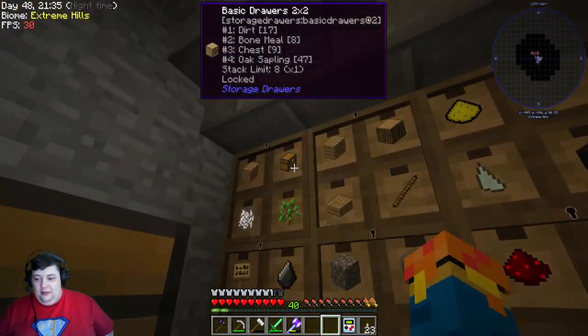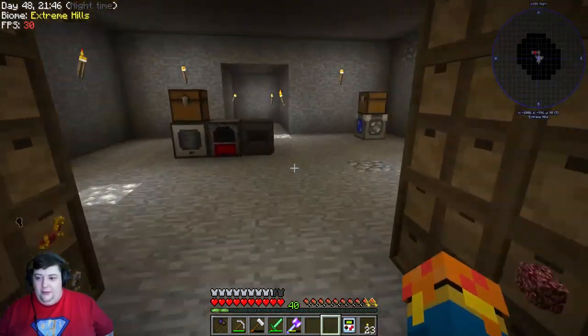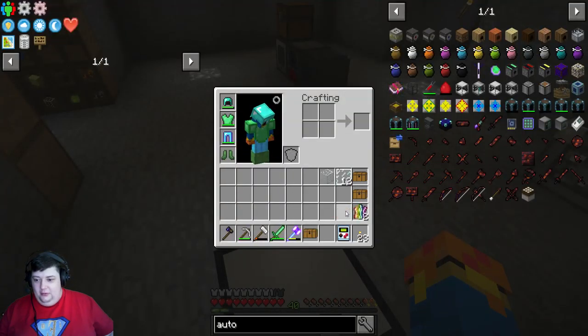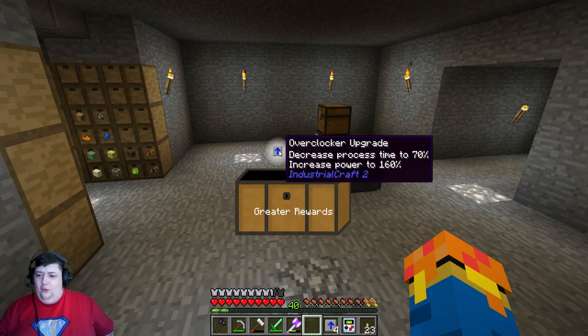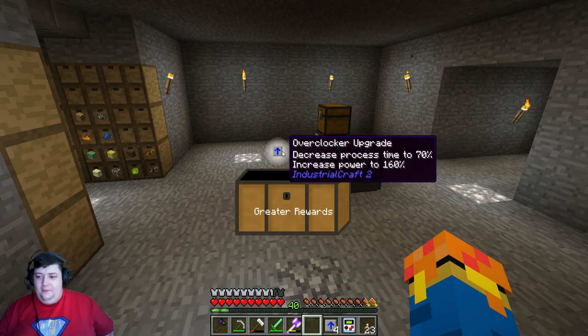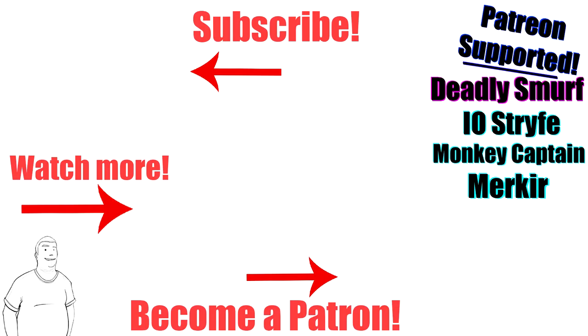But that won't be happening today because we're at the end of this episode. I'm going to go ahead and throw everything back in the drawers, and then we're going to fire this last loot chest from on top of the auto sieve and call it an episode. Thank you for watching everybody — and this is what we get at the end of the episode: an Overclocker. I've never seen those before. I like it, I don't know what it will do, but I like it. I'll see you all next time — IOEther out!